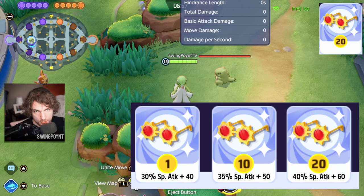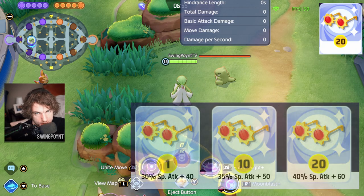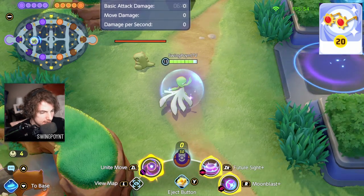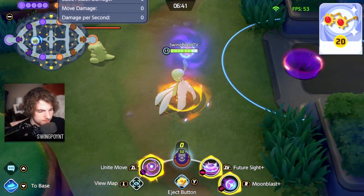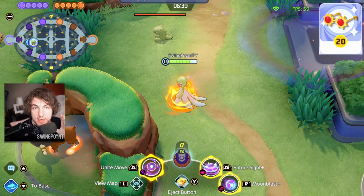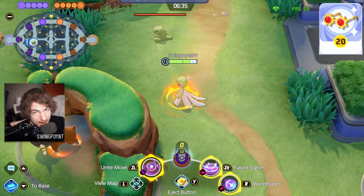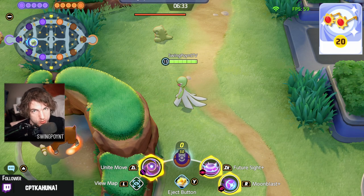And at level 20, they take 40% plus 60 damage. This will work on any skill — I have Moonblast, Future Sight, and the Unite move. All three of these are going to get the exact same amount of bonus damage, because it goes off of my special attack value, not off of the ratios on the skills themselves.